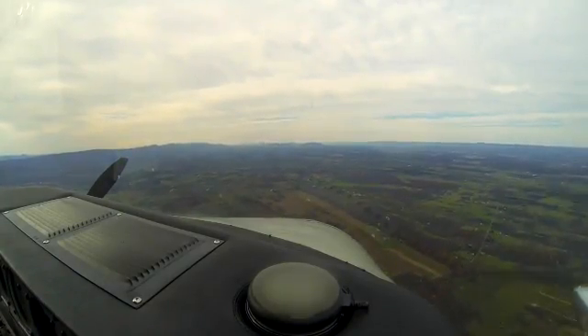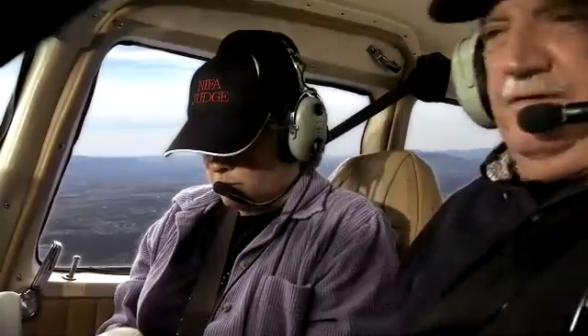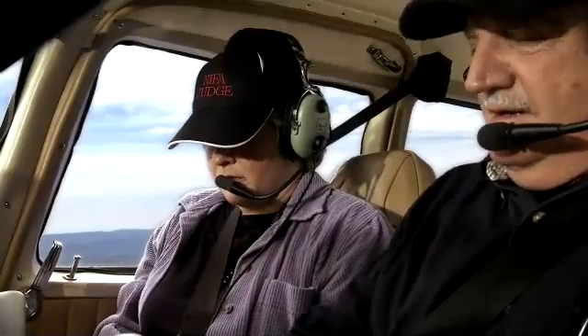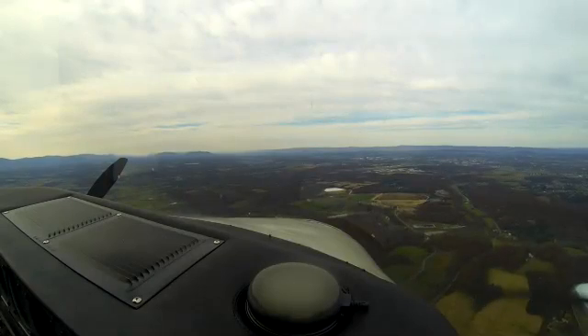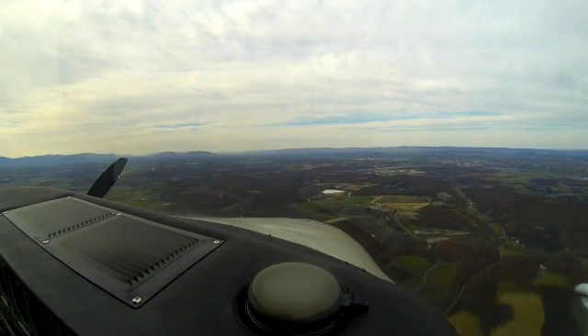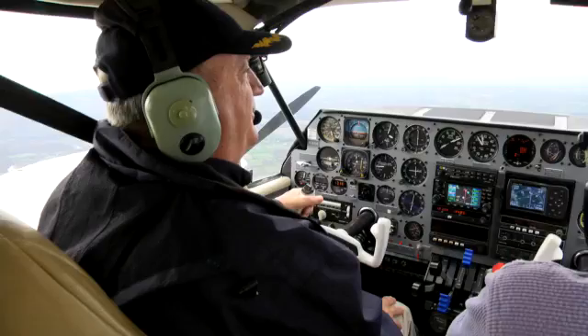Let's secure the left engine. Mixture back. Fuel selector is off. Left auxiliary pump is off. Left magnetos — confirm left max. Confirm. And punch. And air steam. We're going to keep it above blue line at 100. Looks good. Aztec 76 November Alpha, we're losing the engine. We'd like vectors direct to Winchester if you could possibly do that, sir. We sure would appreciate it.